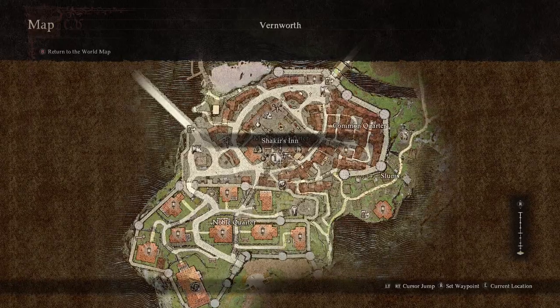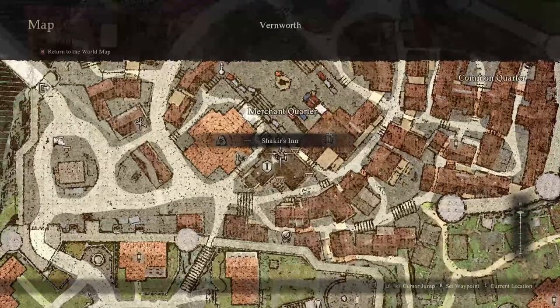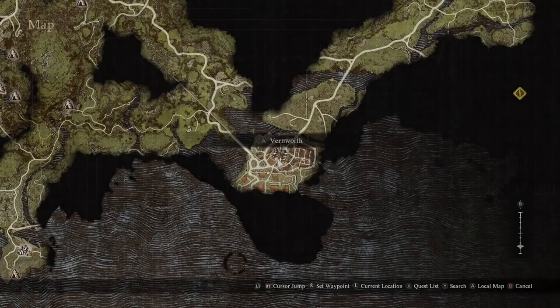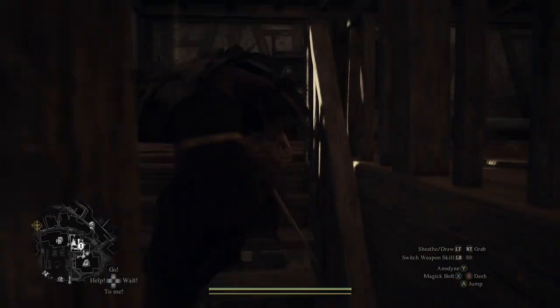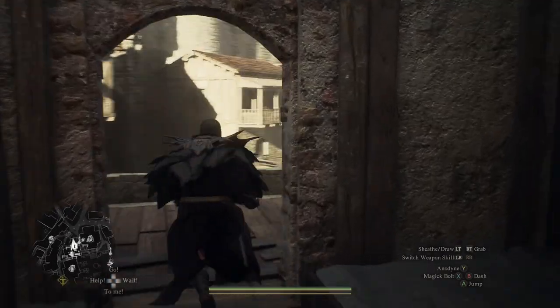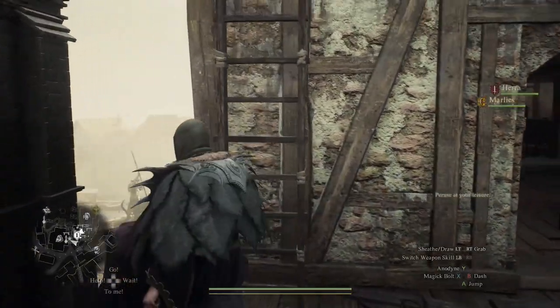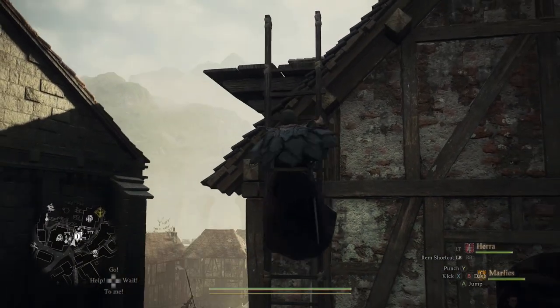What you're going to want to do is head to the city of Venworth, the capital city of the kingdom that we're in. As you can see, we're over at Shakir's Inn. Once you're at Shakir's Inn, you're going to want to head upstairs. You can alternately go and rest and you'll be sent upstairs, but there's also this little passageway that's not concealed but very easy to miss — the first couple of times I was here, I missed it.